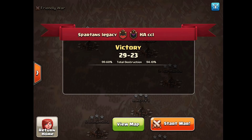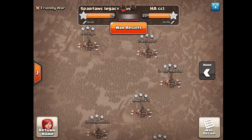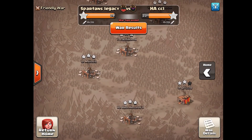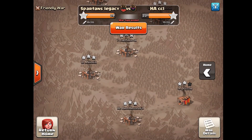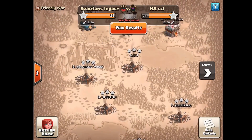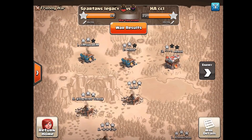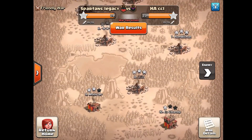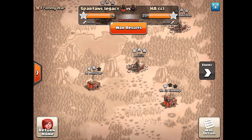10 versus 10 war, no dip war, 29 to 23 stars — almost perfect for us. We actually left one TH10 on the board, which can happen in a no dip war by nature. Highly active left 11 one-star and a TH10 one-star, so not the best performance from their side.